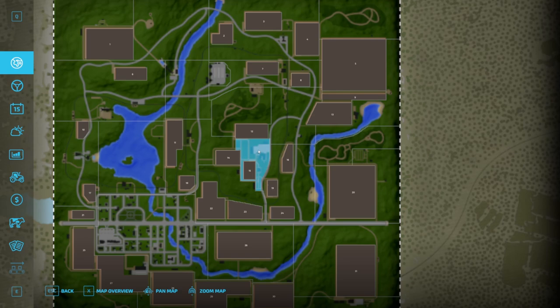Before we do that, let's look at the land we start with and the price of the land should we want to purchase any. When you start, you only have the small plot of land — you don't actually own any fields. The plot of land is worth 78 grand, but fields are 38,000, 63,000, and 85,000 thereabouts. In previous versions you started with these three fields.